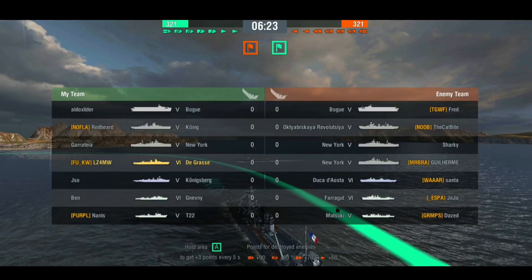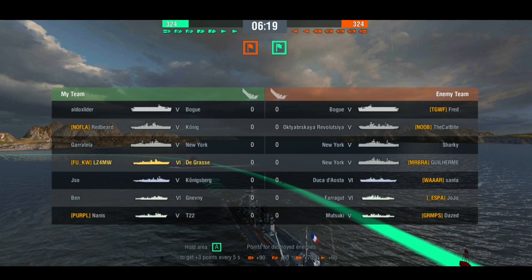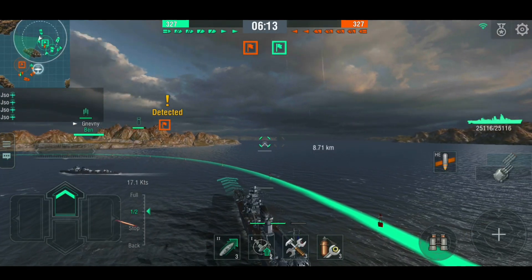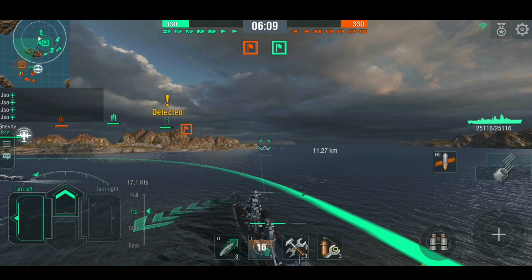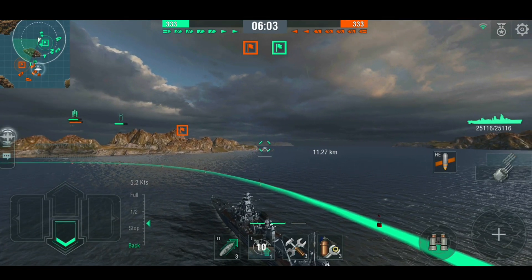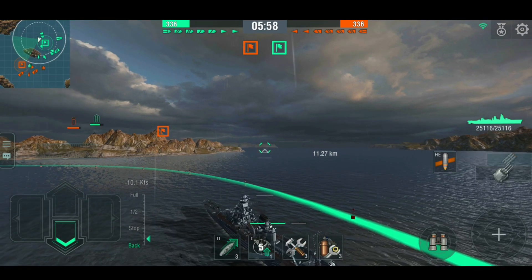Hello everybody, welcome to a World of Warships Blitz video. Today we have the tier 6 premium French light cruiser, the De Grasse. When I first started the game there was no French cruiser line, no French battleship line — just three French premiums — and this was one of them. I won this in a crate, so it was my first ever French ship.